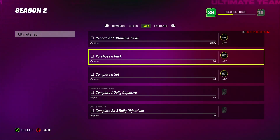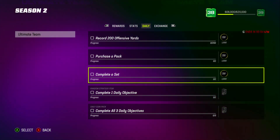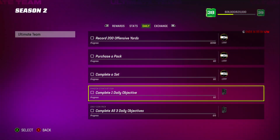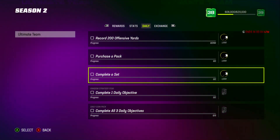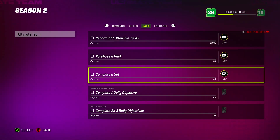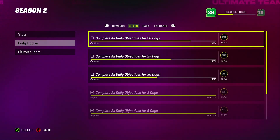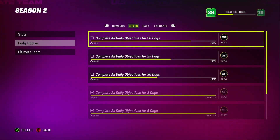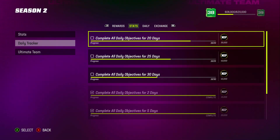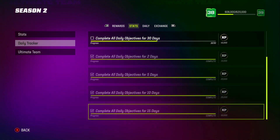The daily resets every day depending on your time zone — mine resets in 48 minutes. After this video I'll get one done, and in 48 minutes I'll get another one. You have to do this every day. Not only do you get a coin pack and a strategy card — which could be a good rare one you can quick-sell or use for your squad — but it helps you complete these daily trackers. Today I'll end up with 18 out of 20, and look how much XP it's giving you.